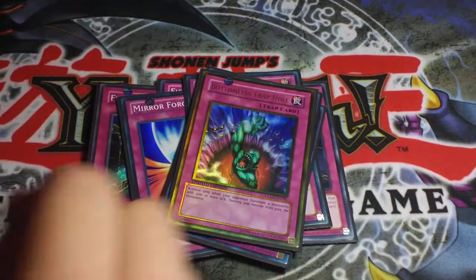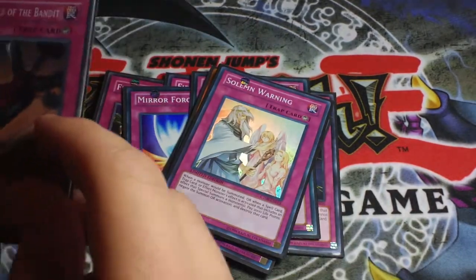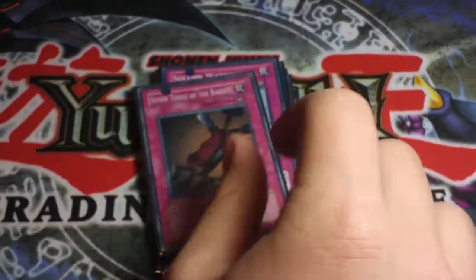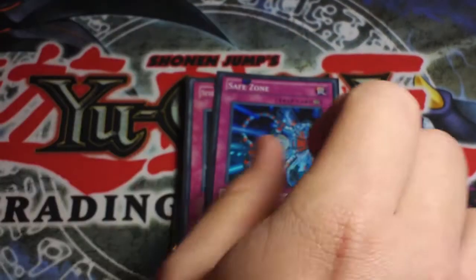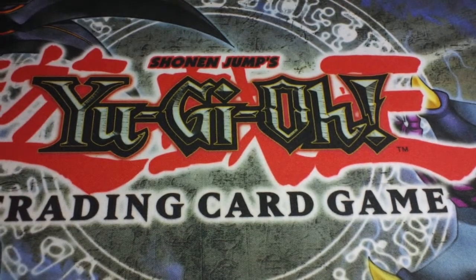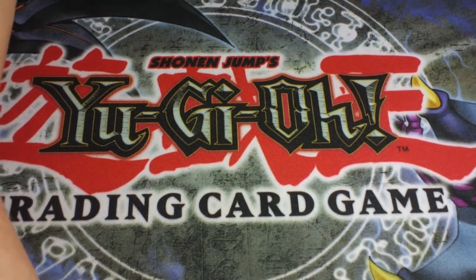I know some people don't like that because your opponent can screw you over with it, but I love this card and I play three in everything. Next is two Mirror Force, one Torrential Tribute, one Compulsory Evacuation Device, one Bottomless Trap Hole, one Solemn Warning, and Seven Tools of the Bandit — screw you Wesley, you got me hooked on this card, it's OP. Last but not least, one Safe Zone to round up the trap lineup.